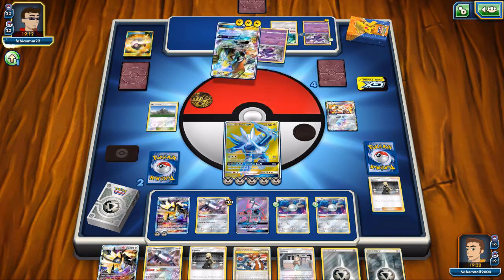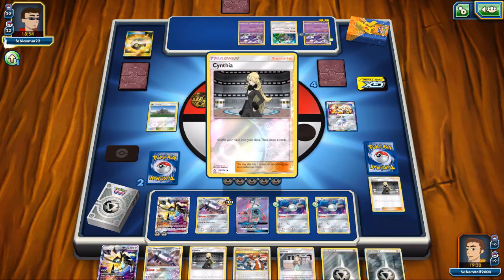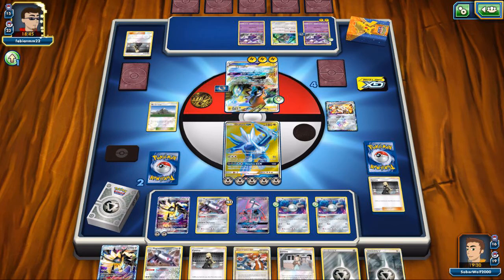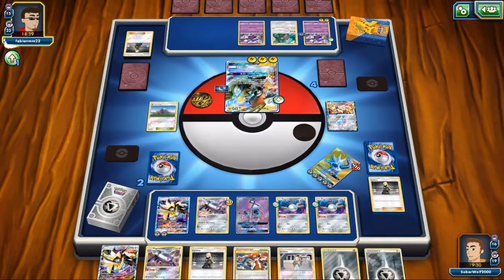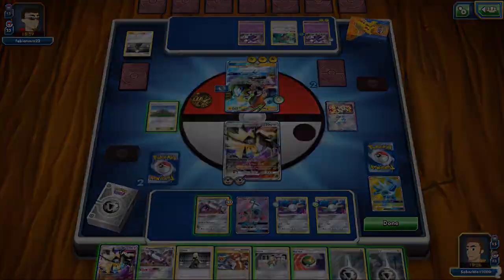Here comes my opponent's last play. He goes with Tapu Koko, probably realizing he's going to lose. He'd need me to not have the cards I need to not be able to attack. He puts one more energy and uses Naganadel, but ultimately he only has one option left. Goes with Cynthia, gets a bunch of cards, but it doesn't matter. Attaches the Choice Band and goes with Tapu Thunder GX for a last big attack. All I gotta do is promote Necrozma and I win. My opponent surrenders — GG.